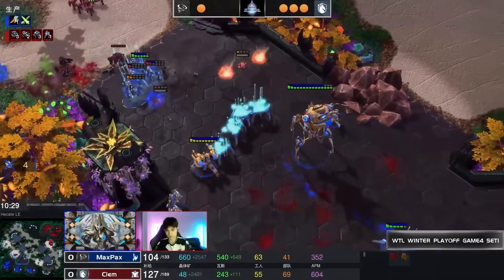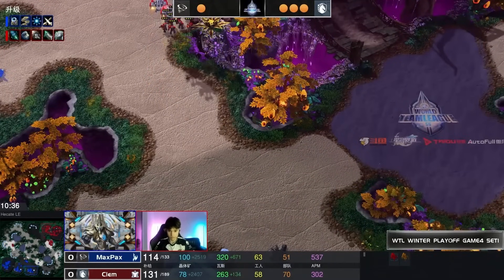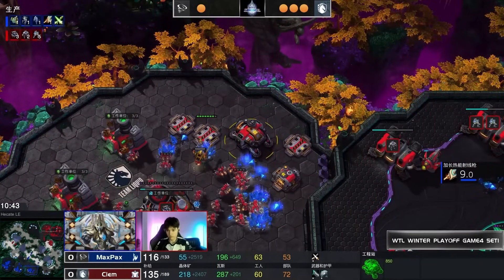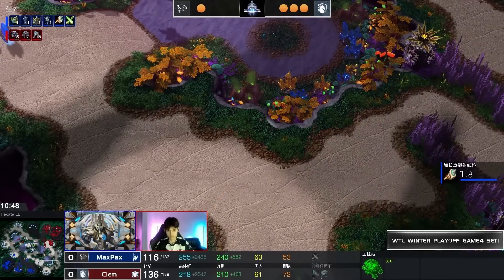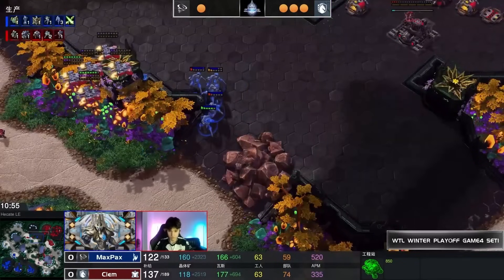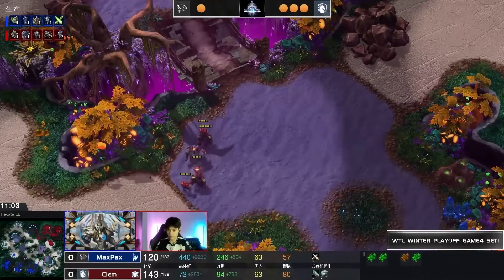Max Pax tries to find his way to hold. Stalkers are chasing, Clem is pushed back, but the damage he's dealt by resetting some of the tech units is a massive win. That is just very good gameplay overall — Clem has to be very happy with this. A Dark Shrine comes up from Max Pax as he invests in the late game setup.